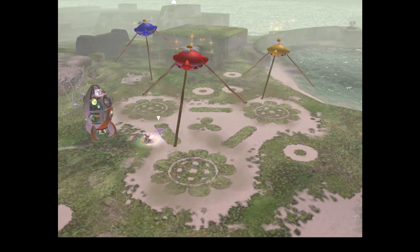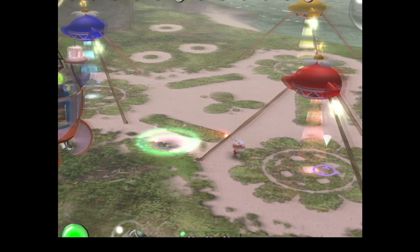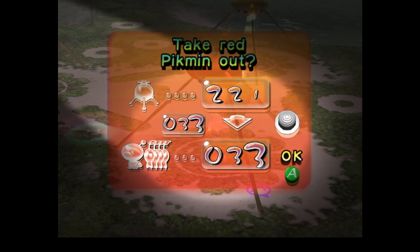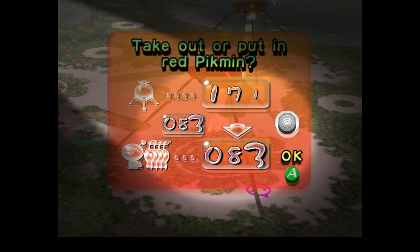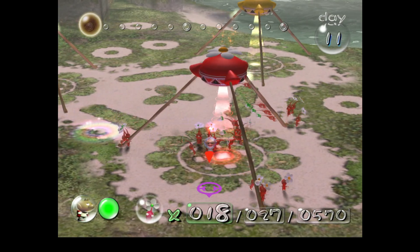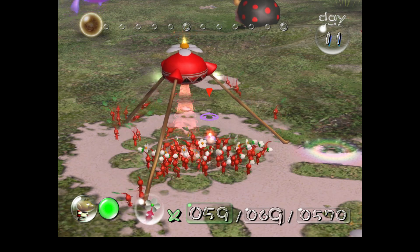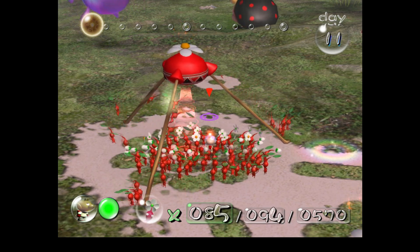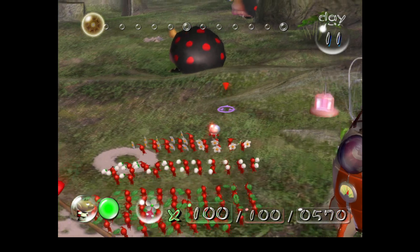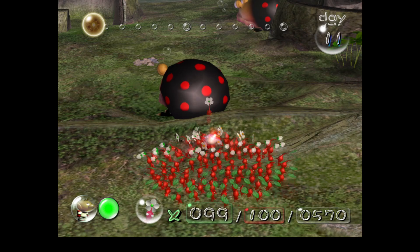First things first, this area is where you need to be very skilled in order to get several parts a day. We're going to start off by going to the Red Onion — we want 100 Red Pikmin. Because there are a couple of enemies in the way that we need to get rid of, otherwise they will cause a problem with getting a different part back. Let's get rid of this Bulbear — it is a very tough and annoying enemy.